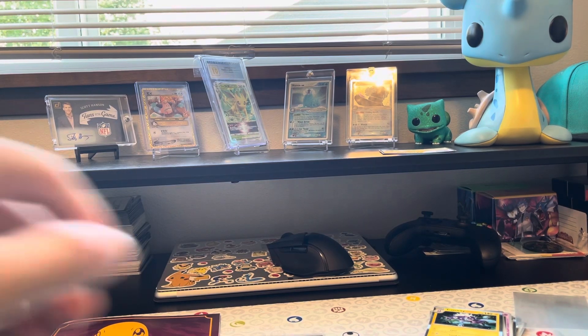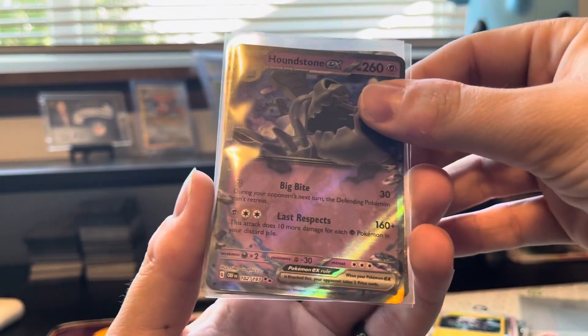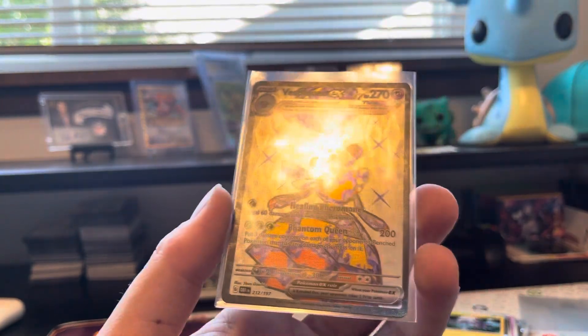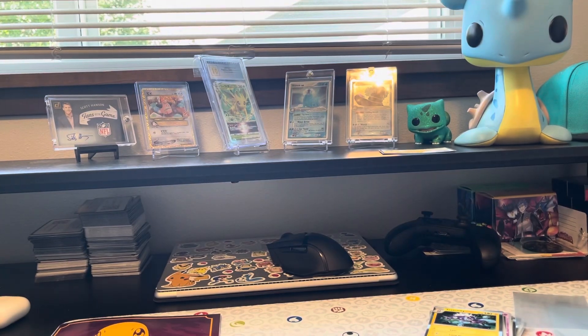Thank you so much for joining today. Let's do a quick recap: we pulled out the Houndstone EX, Tyranitar Terra EX, the Vespiquen Terra Full Art, and the Gita Full Art out of the first pack of the set that I've opened. We'll see you in the next one — have a good rest of your day. Cheers.